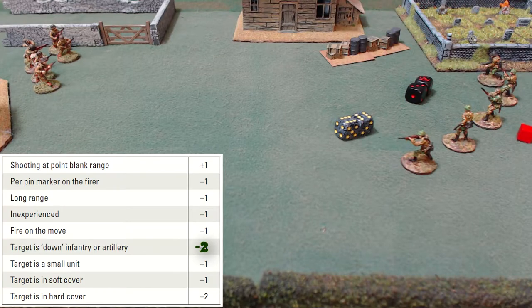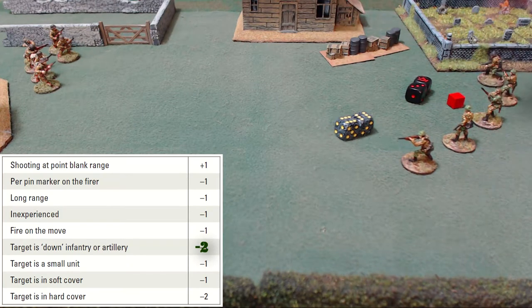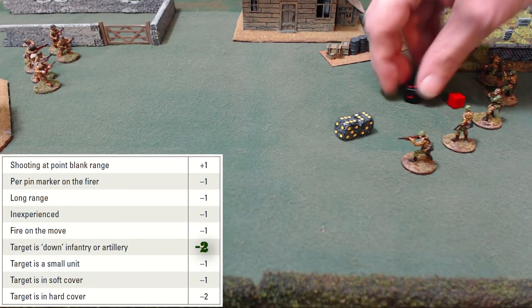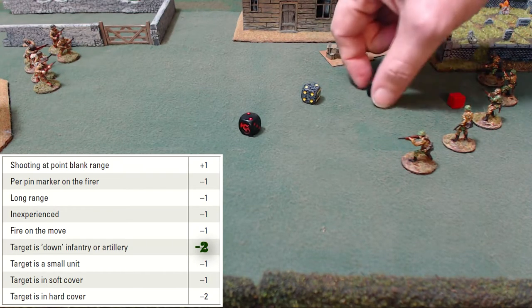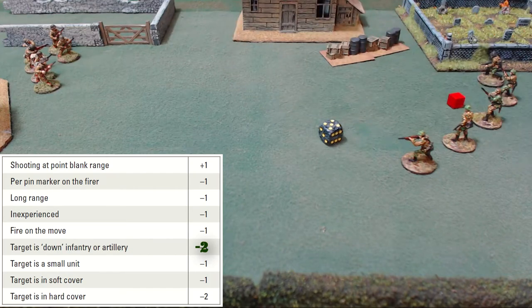So let's work through an example: normally you need a three. With a pin, you need a four. At long range without a pin, a four. At long range with a pin, you need a five. You roll one die per rate of fire per weapon. You can roll two different colored dice to separate long-range from close-range shots to speed things up. If you hit the unit, that unit gets a pin automatically — even if you don't cause any damage.